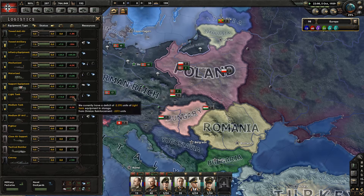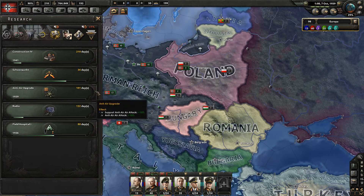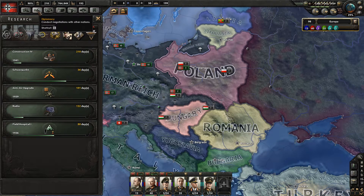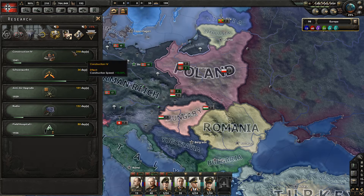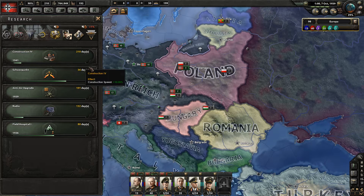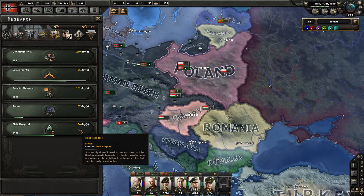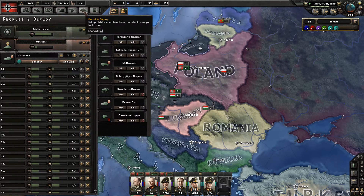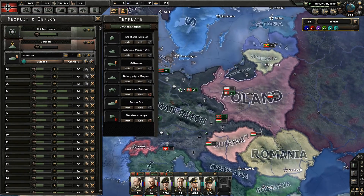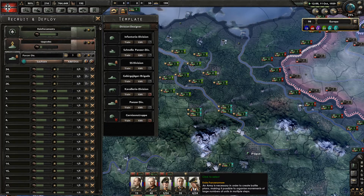We need quite a bit of light tanks and a lot of medium tanks as well. We've got the improved artillery — that's nice. Let's go for the anti-air upgrade. The construction research is good; might be a bit wasteful but we've got the 50% research time reduction bonus so I went for it. We got the Schwerpunkt being researched with a bonus. I want the radio for the signal company and we're waiting for the field hospital — that's going to be worth it.